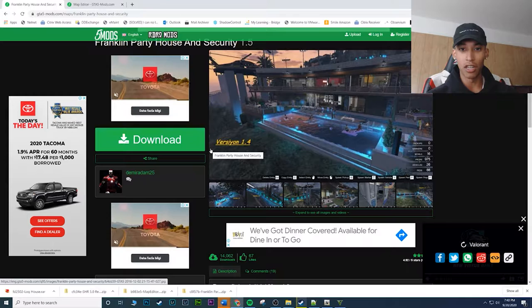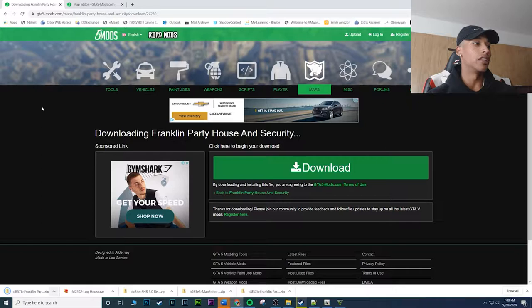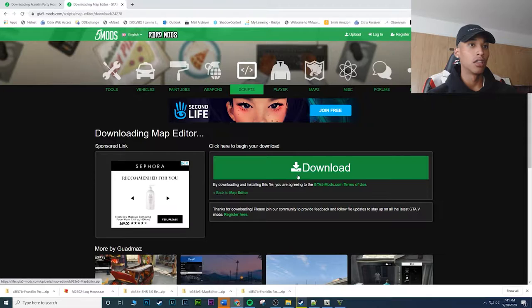We're gonna take a look at this, but first I want to show you guys how to actually install it before I show you some gameplay. Let's go ahead and download this — I will have it linked in the description, so just go ahead and click on that. We will also need the map editor, so there are two mods that you need for this mod to work. The map editor is pretty easy — you just put it in the scripts folder.